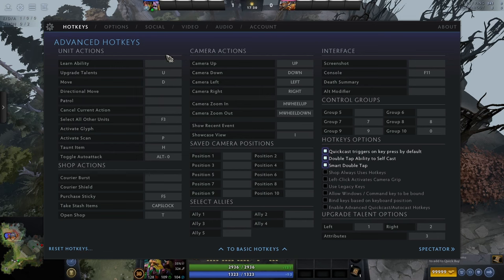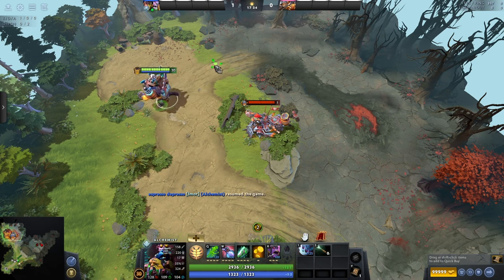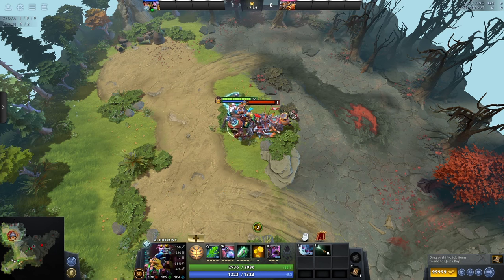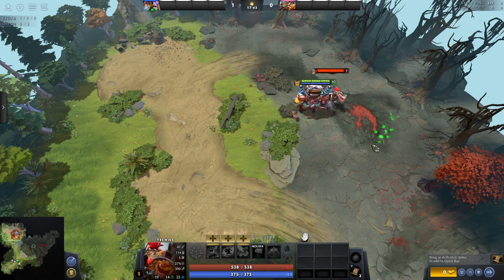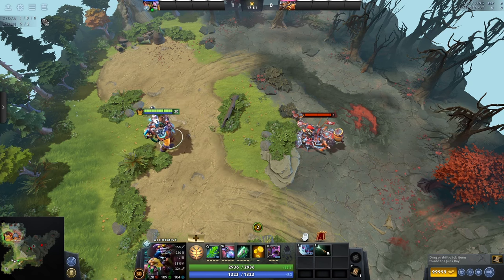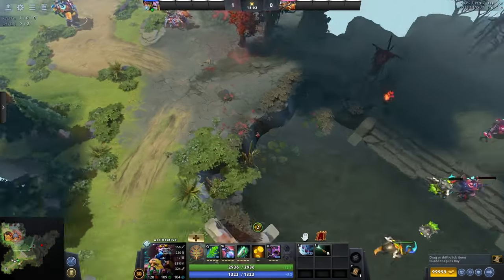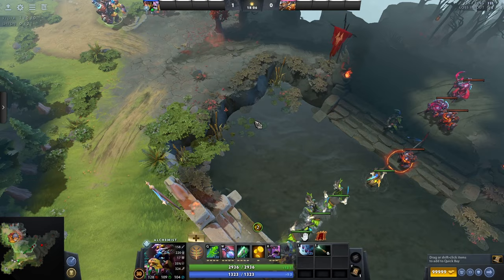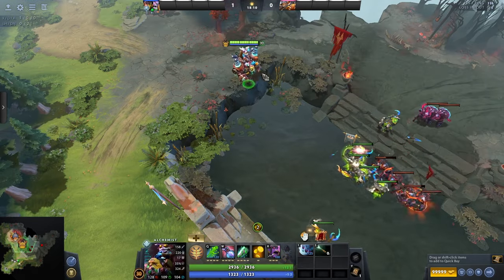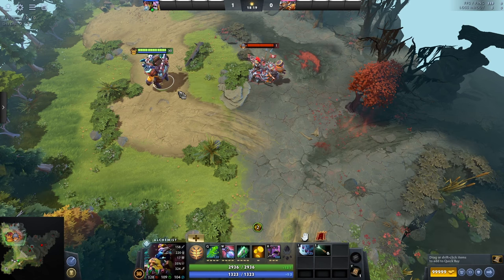Move is essentially just a right-click, but if you use it on an enemy you won't attack them — you'll just follow them. There are niche situations where you need to follow without hitting, and I might explain that in a future video. Directional move means your character will try to walk toward a target but stop at impassable terrain rather than pathing all the way around. It can be useful on a couple of heroes, but I've gone my entire career without using it — not necessary.